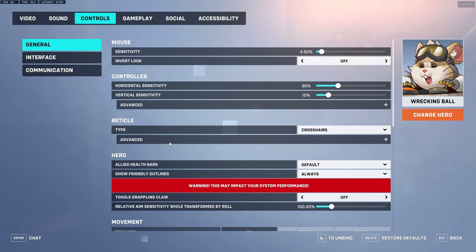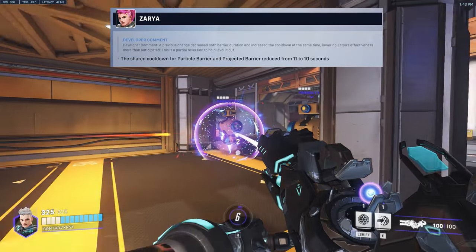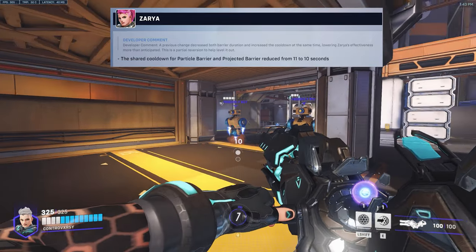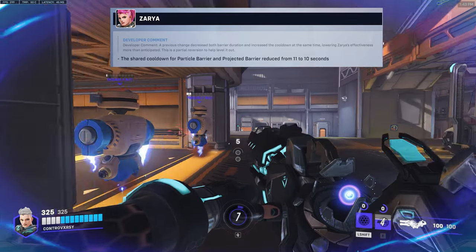They've also added two new settings for Wrecking Ball: relative aim sensitivity while rolling, which lets you adjust your sensitivity when rolling versus when ADS-ing, and a gyro relative sensitivity while rolling, which is only for Nintendo Switch players. Zarya is getting one of her changes reverted, which will decrease the cooldown on her barriers for herself and her teammates, helping her overall effectiveness.